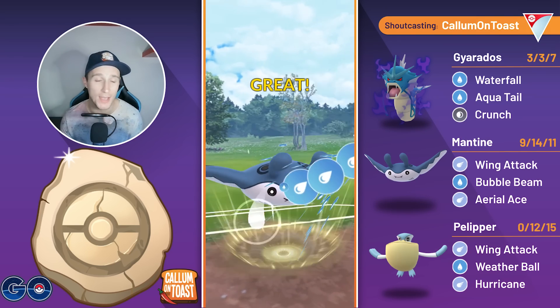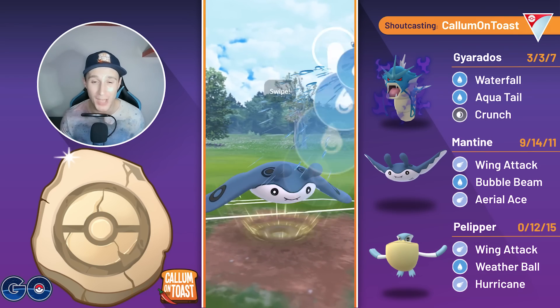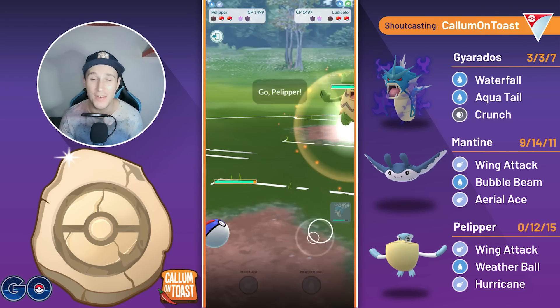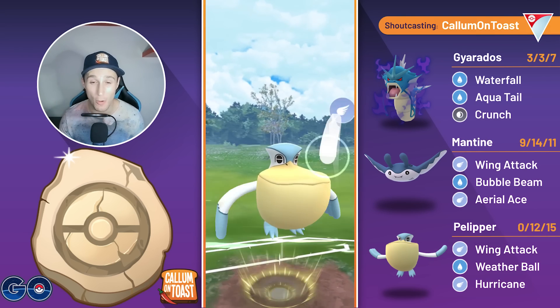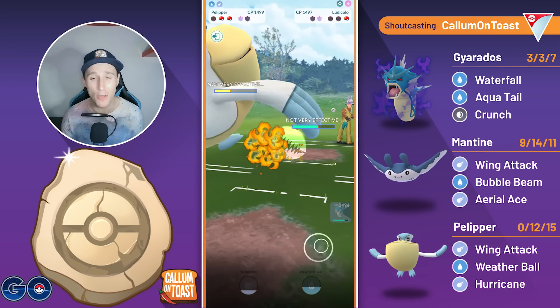It is, so we go for the Bubble Beam, and actually we should now make it to a final Bubble Beam. This will double debuff this Mawile, so they're going to be forced to swap out pretty much straight away, and they do. They swap into Ludicolo here. We're going to come in with the Pelipper, and I'm just going to full send the Hurricane. This bait would be quite risky, so we just full send the Hurricane, and Hurricane takes out the Ludicolo — now this is game over.